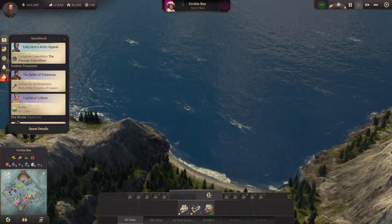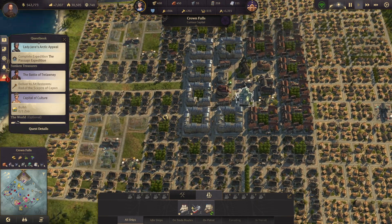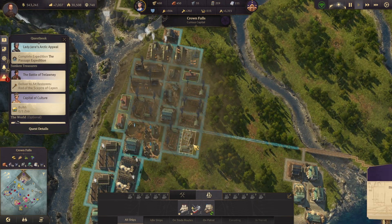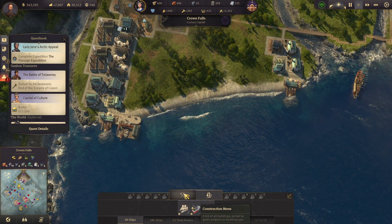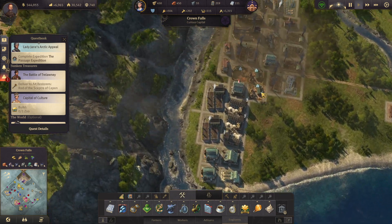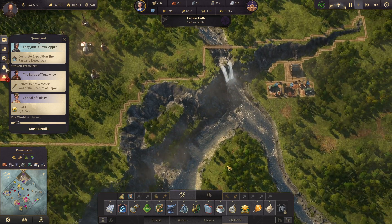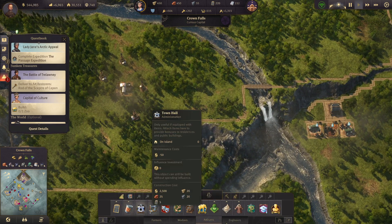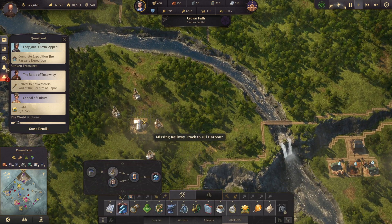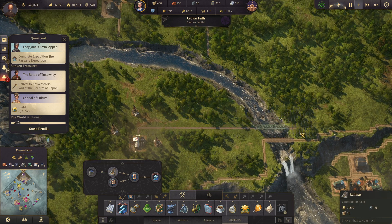Let's go back to Cape Trelawney and take a look at Crown Falls. We actually have quite a lot of reinforced concrete now so we can make whatever. Let's go to engineers — we need to get power going here. We have 4 oil right here. We're going to have to save up and go crazy here. That alone costs 53 steel beams — oh my goodness. That is crazy to me. It's going to take quite an investment to get oil down here.